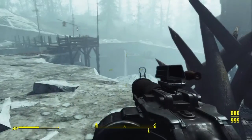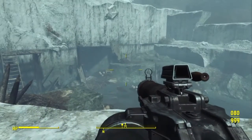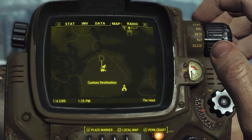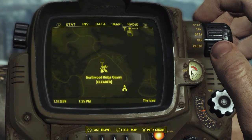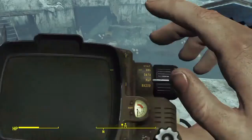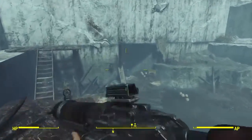Hey, what's up guys? Scruffy John here. In this video, I'm going to show you guys where to find the Pincer Dodge volume of the Islander's Almanac. Right now, we are on the island of Far Harbor at Northwood Ridge Quarry. We're kind of at the south point of Far Harbor. I'm going to go ahead and go inside the quarry right now.